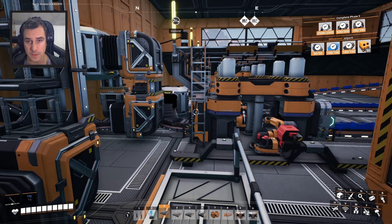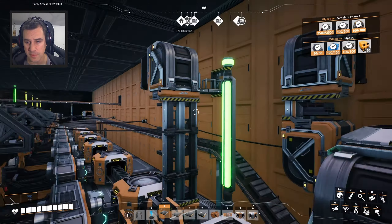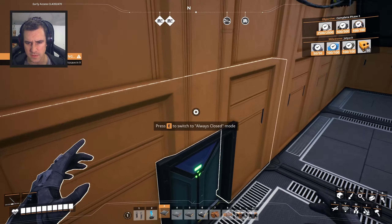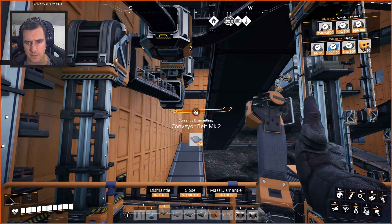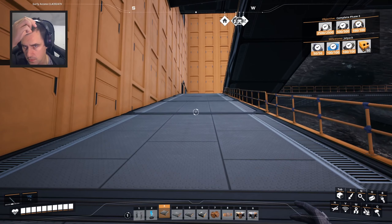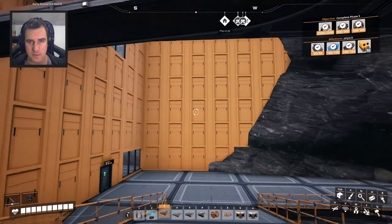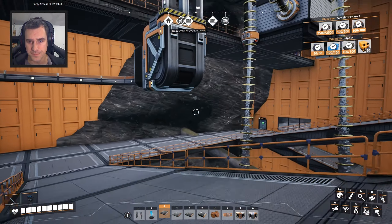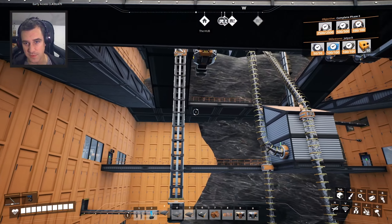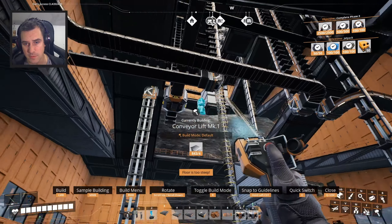For now we need to figure out where our plates are. Plates, plates, plates — I bet you that's them there. Yeah. Wait, is that it? Is it a mark 2 conveyor belt with plates on it — is that why it's showing like that? Yes it is. Okay. Is there a splitter close? Oh there is! We can split this thing four different directions — that's exciting. You are my mark 1 belt, yes you are.